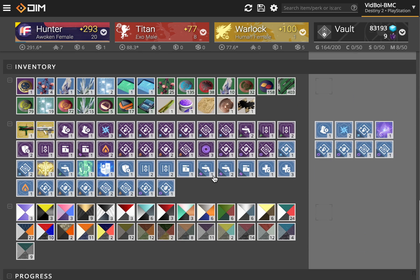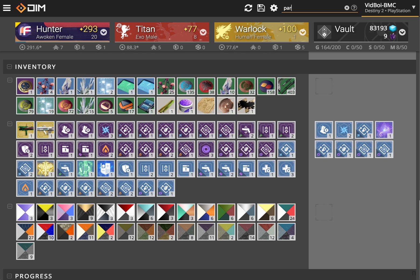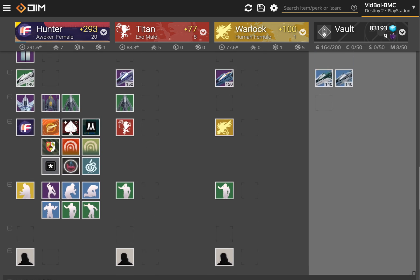Another feature that we haven't had a chance to spend a lot of time on because it's pretty new is mods. We don't have a lot of our search tools for mods yet, but you can still search through their names. So for example, if you want all the mods that apply arc, you can just type arc and it'll search through the names — and there they are. Or Paragon — so there are all your Paragon mods.